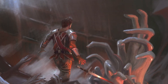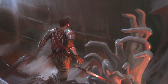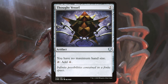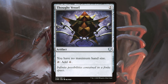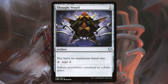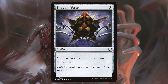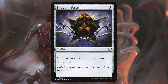Moving on to artifacts, the mana suite is fairly straightforward, consisting of twelve mostly typical rocks. Thought Vessel doesn't see much play, but we're running it here because we can anticipate situations where our card advantage will outpace our rate of playing cards to the board. We also want to hold up as much interaction as possible for control purposes, so having an unbounded hand size pays dividends. It's worth mentioning too that Necropotence feels really good if you can hang on to all of the cards you put into hand instead of having to discard down to seven if you're not going to win on the spot.